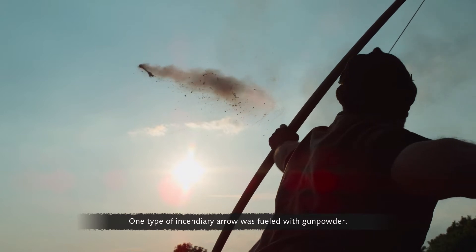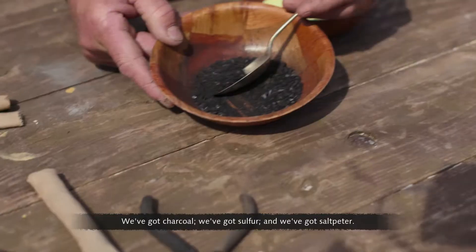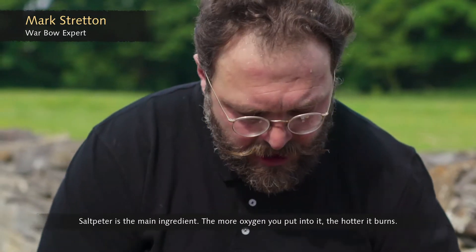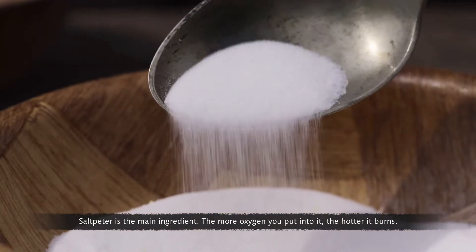One type of incendiary arrow was fueled with gunpowder. We've got charcoal, we've got sulfur, and we've got saltpetre. Saltpetre is the main ingredient — the more oxygen you put into it, the hotter it burns.